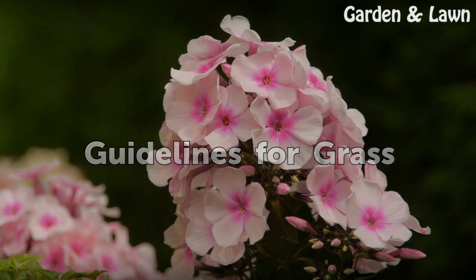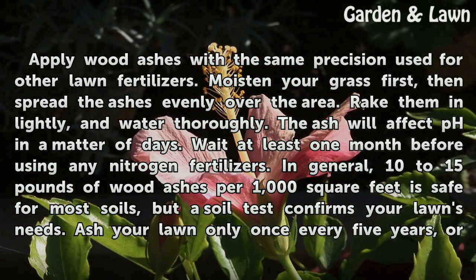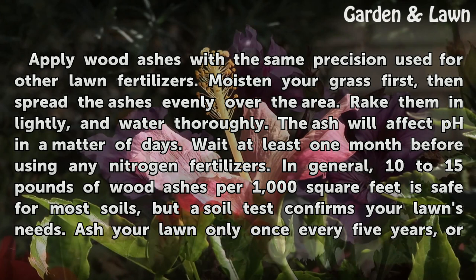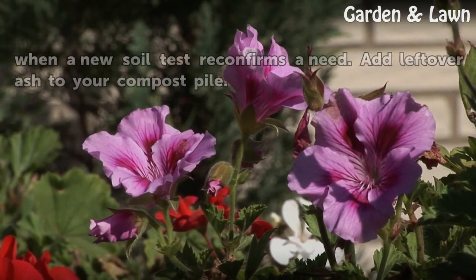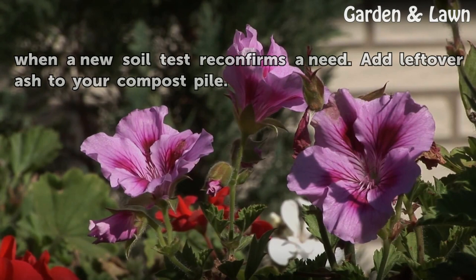Guidelines for Grass. Apply wood ashes with the same precision used for other lawn fertilizers. Moisten your grass first, then spread the ashes evenly over the area. Rake them in lightly and water thoroughly. The ash will affect pH in a matter of days. Wait at least one month before using any nitrogen fertilizers. In general, 10 to 15 pounds of wood ashes per 1,000 square feet is safe for most soils, but a soil test confirms your lawn's needs. Ash your lawn only once every five years, or when a new soil test reconfirms a need. Add leftover ash to your compost pile.